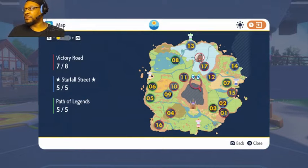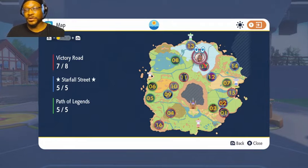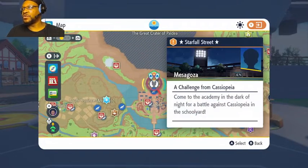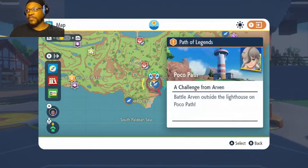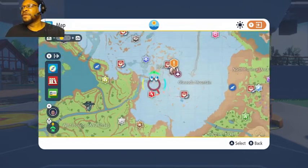It's only showing technically one task up here: face the gym leader, which I'm going to try in a second. There's also go to the lighthouse to meet Arvin, and then go to the school to fight Cass. These two are just battles, but it's like the end — well, technically fighting Arvin is not the end per se because then we go to the center.